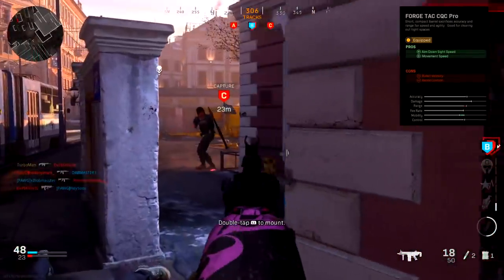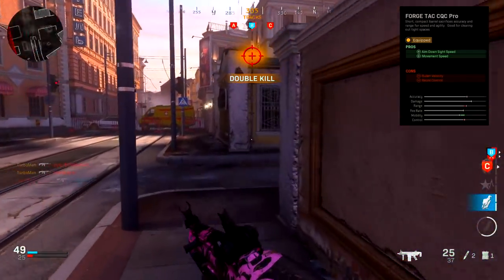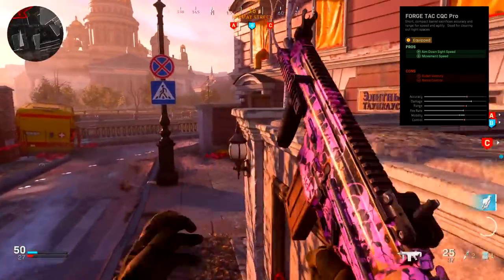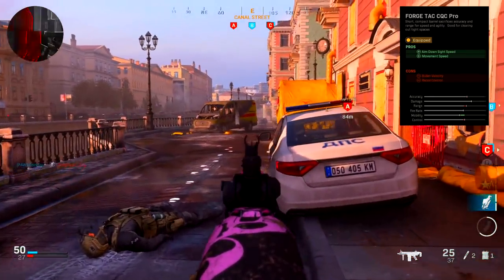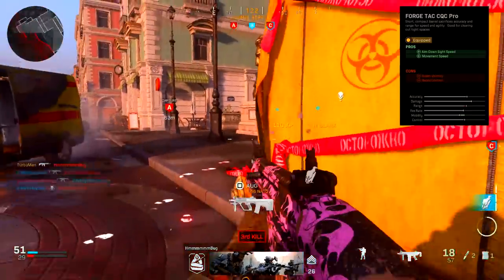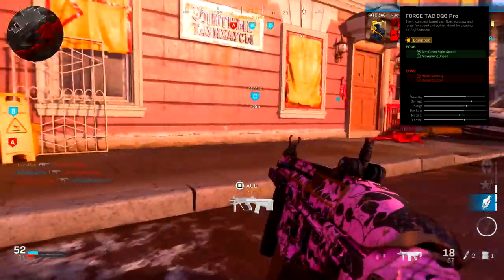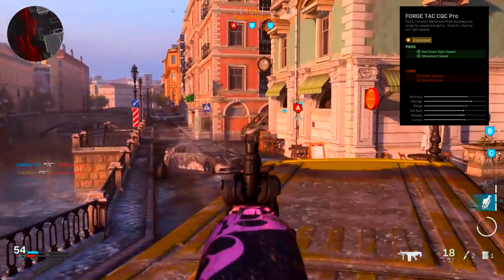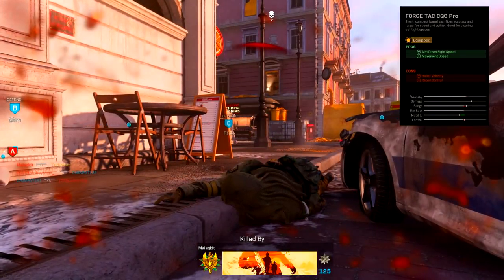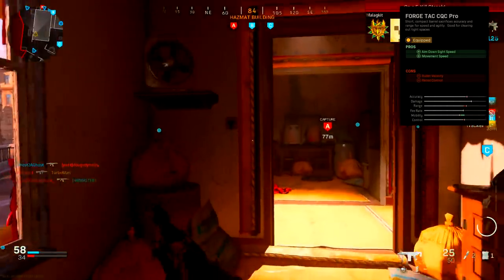So why did we put on the barrel? There are two main reasons. This is an aggressive class setup and the ADS speed is fairly low as is, so moving around will be sluggish because of the 25 round mags which also reduce movement speed. Equipping this barrel gives us faster ADS as well as countering the movement speed reduction from the mags. The barrel does come at the cost of bullet velocity, but it's only noticeable at very long ranges like Ground War cross-map shots, so don't worry about that at all.